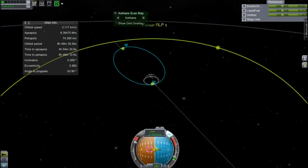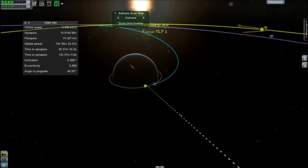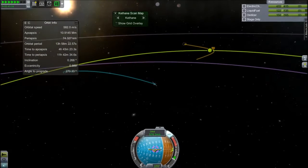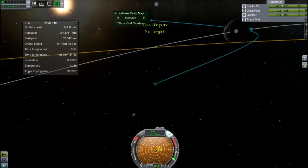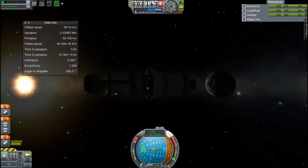That stage burned out, so we'll complete our transfer with this smaller stage - and that is us on a trajectory for the Moon, about a 50 kilometre periapsis. No doubt that will change due to floating point errors - I mean, solar radiation forces or something, I don't know.